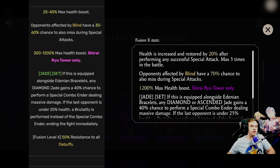Adenian Force Rejection Field — that's the only brutality set that has two epic pieces for some reason. Used to be 25–45% max health boost. Now the health boost is gone, which is sad. Instead, health is increased and restored by 20% after performing any successful special attack — three times per battle. So you can add 60% to your health pool.